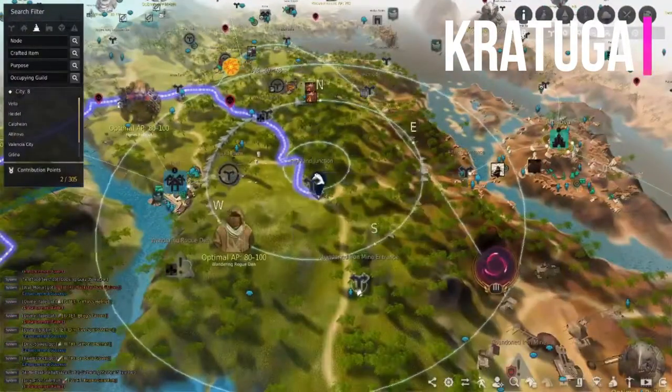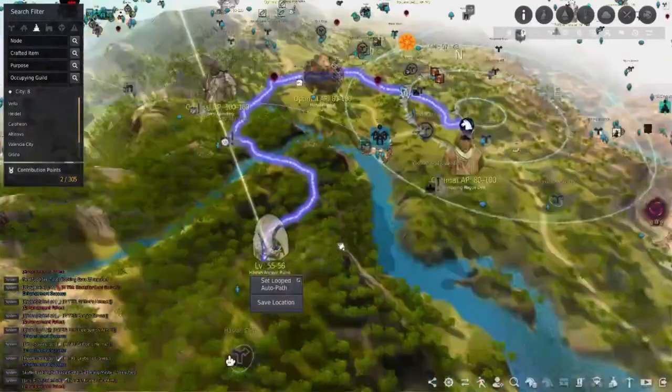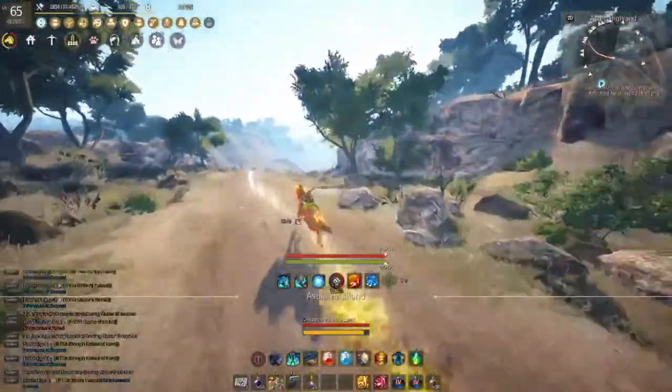Next I'm going to show you Kratuga. Kratuga Ancient Ruins is west of Alta Nova — we're going to head over to Hastra Ancient Ruins. Kratuga is a great grinding spot but it does require a slate to get in, unless you have a tagged sage. So let's go try it out.